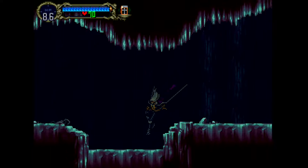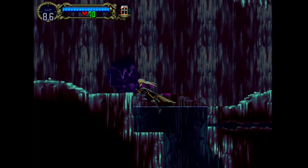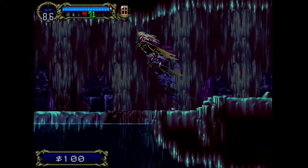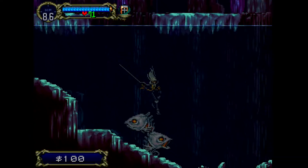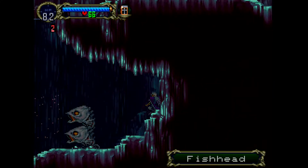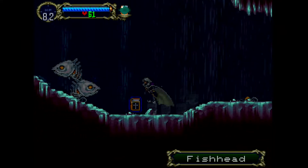There are all sorts of weapons in Igavania games and I'm very unimaginative in that I always pick the most basic ones. In Aria of Sorrow they put guns in there — you can get little pistols. They suck though, they're really not that good. It's not as glamorous as it sounds. It's basically like using the knife weapon except it's infinite — you don't need hearts — but it does piddly damage.